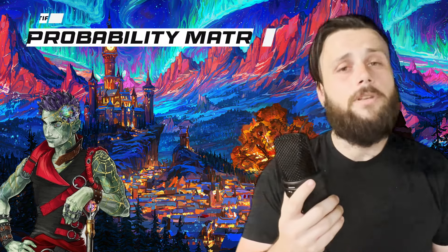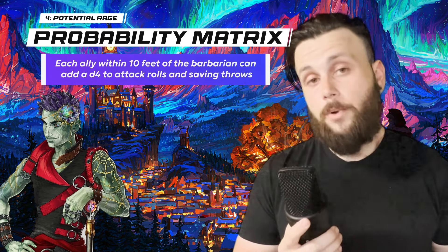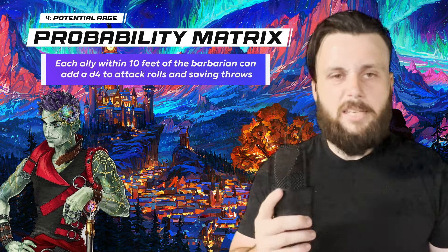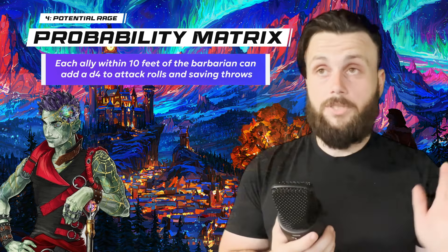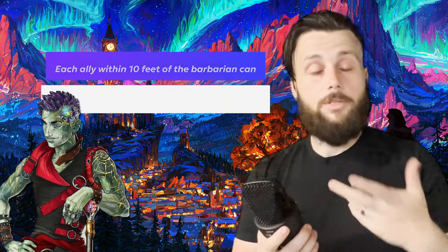With four on the dice, we get Potential, unlocking Probable Matrix. Every ally within 10 feet of the barbarian while raging gets to add a d4 to attack rolls and saving throws — kind of like Bless, except it's not a spell. So someone could still cast Bless on you and you'd have two d4s on all your attack rolls and saving throws.